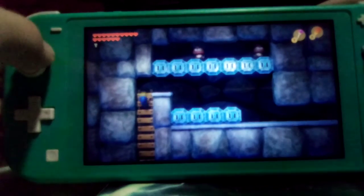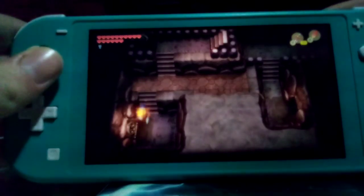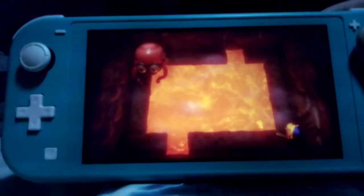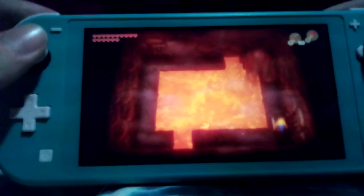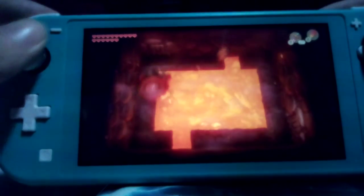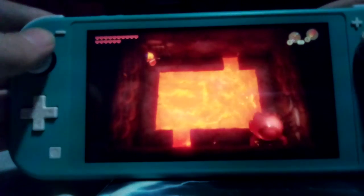Alright, jump — shoot the fire. I'm going to equip the bow for this, and you're going to see why in a second. It's this guy — he's back. Yeah, it's the same boss as before, just in a lava room. Because naturally the water miniboss shows up again in the fire dungeon. Obviously.